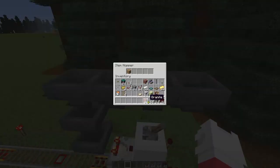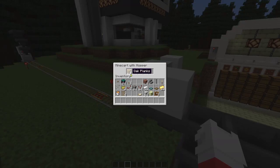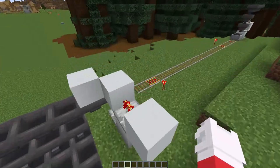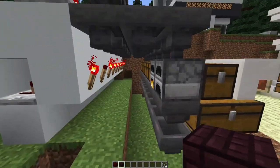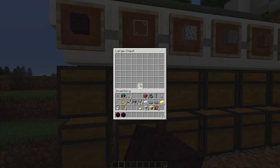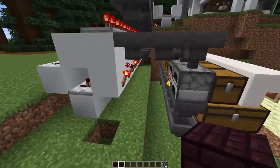Things are going in slowly but surely — oak planks are going in and feeding in correctly, everything looks good. The sand is coming in and sorting perfectly. Glass is going into the place where there's supposed to be glass. Excellent — everything is sorting completely perfectly.